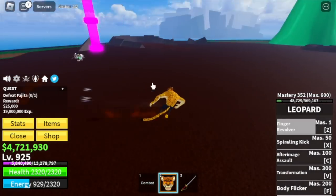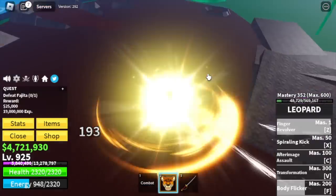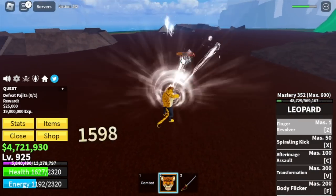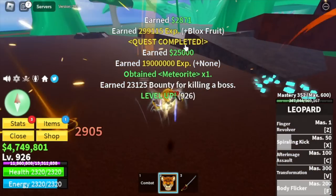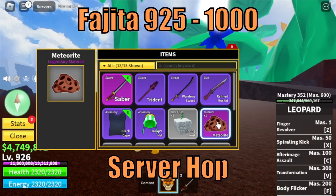Is Fajita hard to defeat? Leopard Fruit is a very fast fruit — the mobility means we can dodge almost all his skills. Even though we got hit, it's fine. Server hop is the best here until you reach level 1000. If you're having a hard time at 950, go to the zombies. We got a meteorite! Target here is 1000.